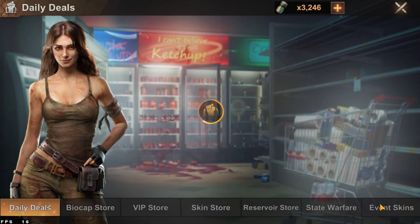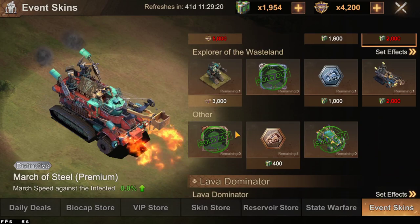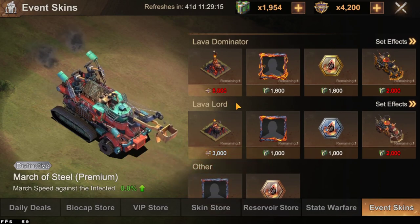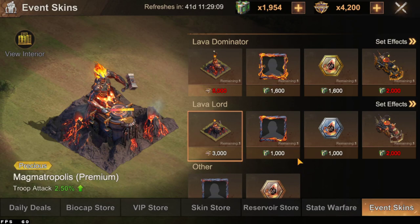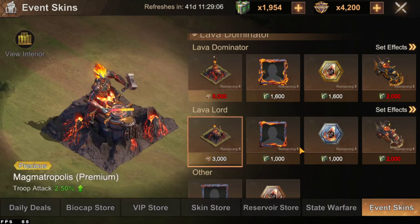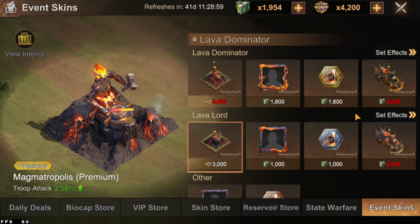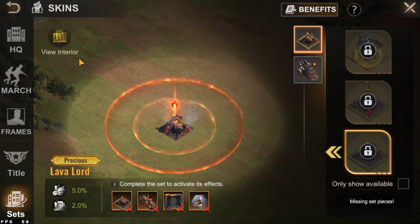Let's go to the skin store — event skins — so you will see the new sets in here, guys. It's exactly the same as on the PTR server. For unlocking these skins, don't buy them one by one; try to collect all sets at once so you will get set effects. The set effects will also give you extra troop attack and extra march speed for 19 days. It will end in three months, guys, but skins are permanent.